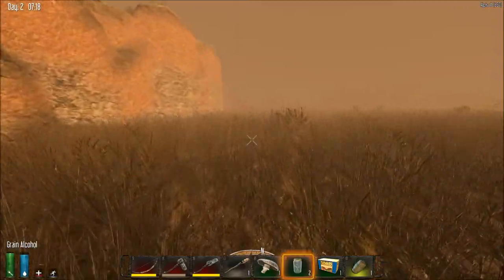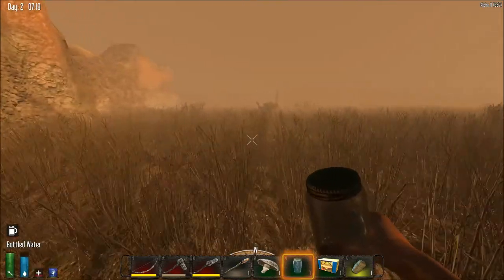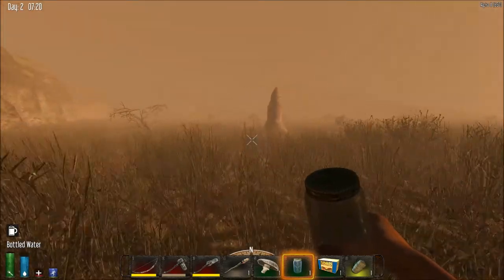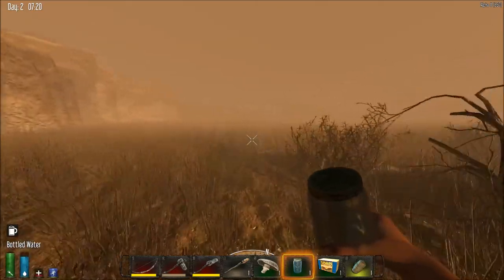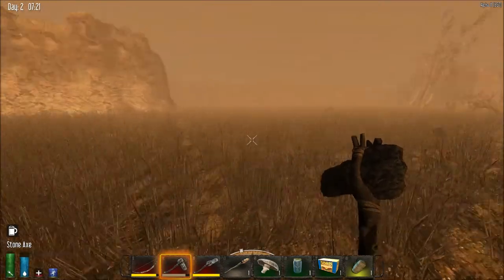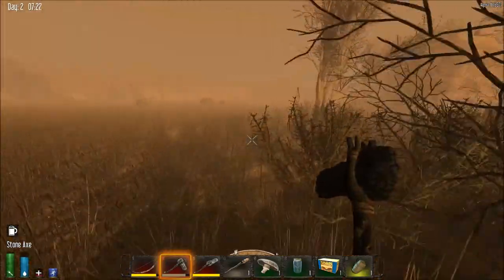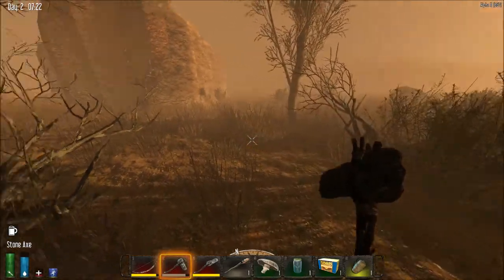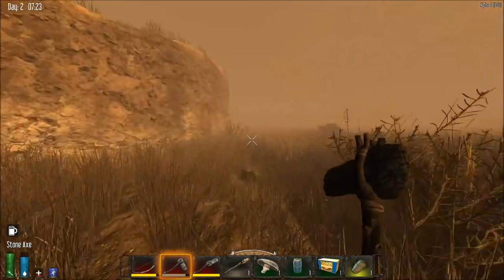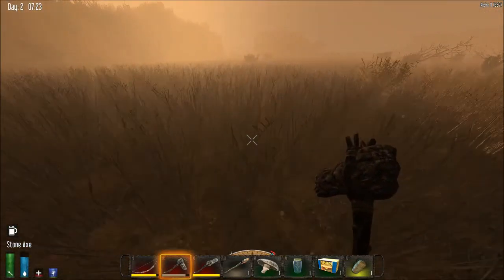Until I get better tools and weapons I really have to do something different. I'm going to drink one alcohol just to up my stamina so I can run. Okay, this is where the house is — I'm going to go back to that place and try to find my other backpack, because this is where I died first.